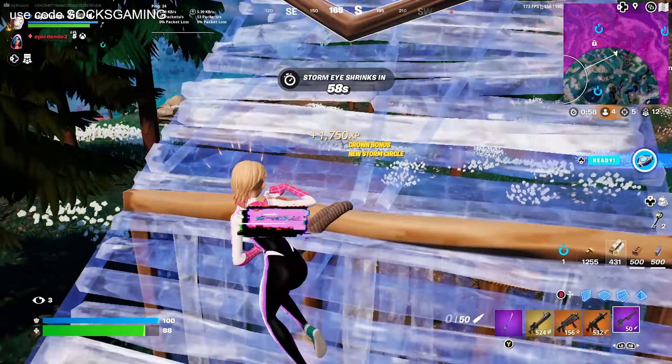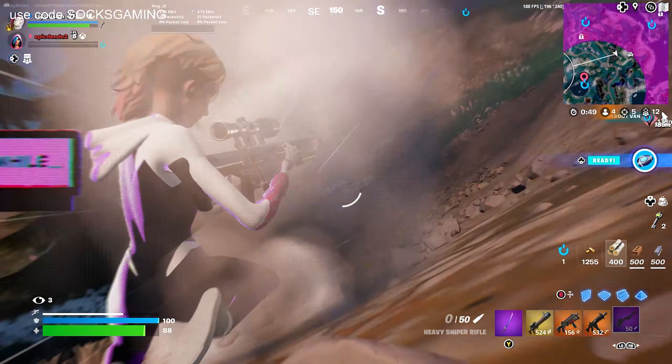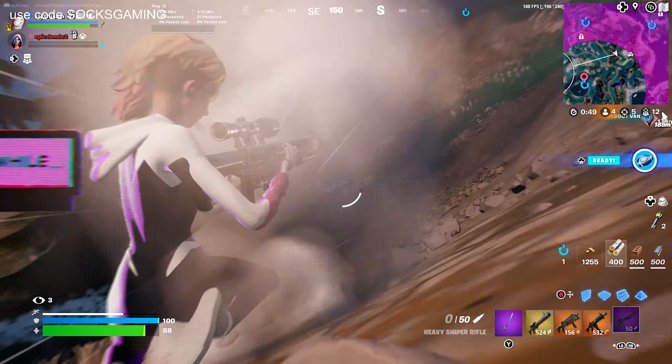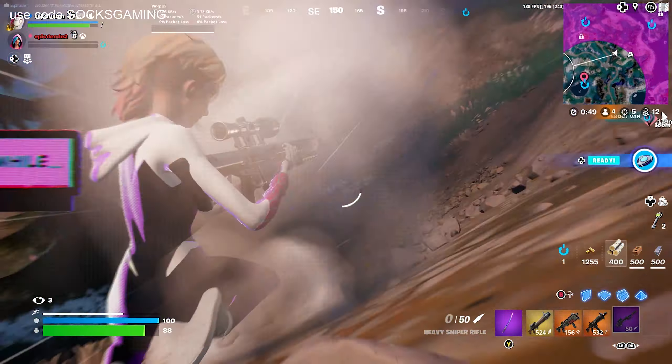So guys, in order to get this variant, you have to own the Beach Bomber outfit. This is just a variant — this isn't a reskin or an exclusive that you have to buy separately. So if you already own the outfit, you should get this variant and it should be a selectable style. If you don't have the skin, you can purchase it for 1,200 V-Bucks inside the item shop when it comes around, and the ink variant will come with it.